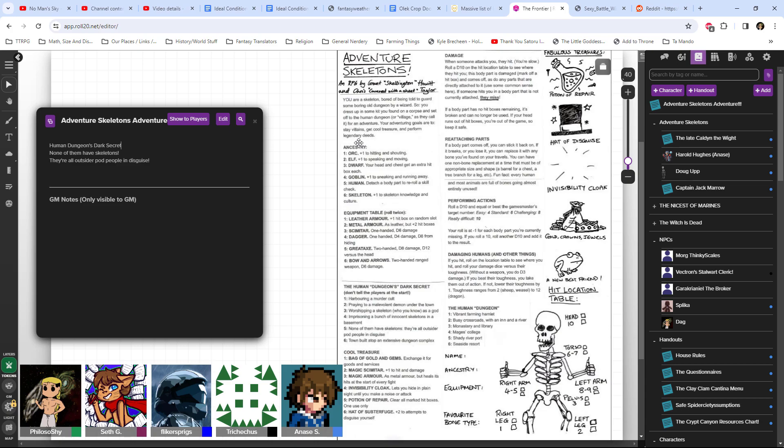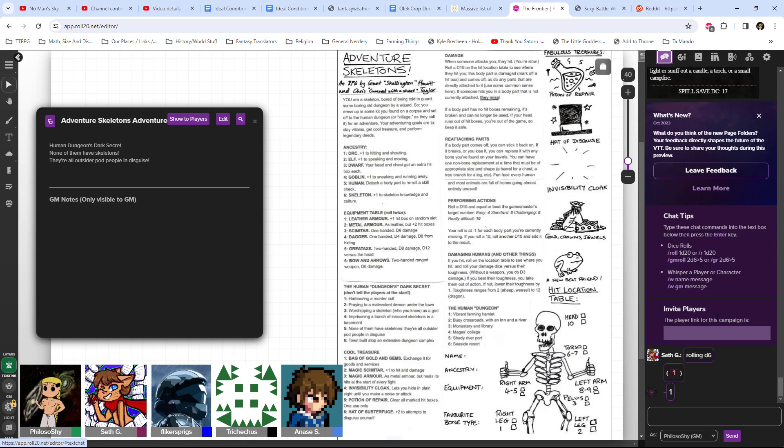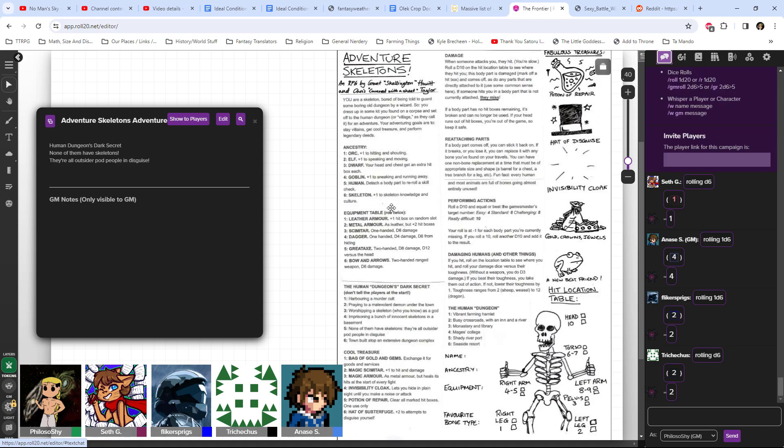First and foremost, let's find out what kind of skeleton you are. What ancestry do you guys have? Feel free to roll it up. I rolled an orc - Doug Up is an orc skeleton. I am a gobbo. I'm an elf. Holden is an elf, because of course he is. And Trikecus is also an elf, just to cause him undue suffering.